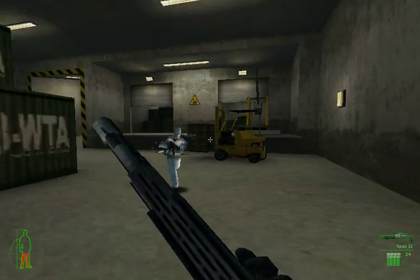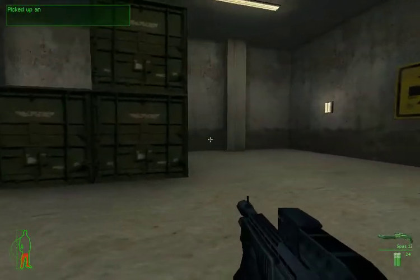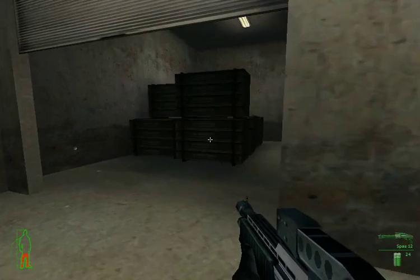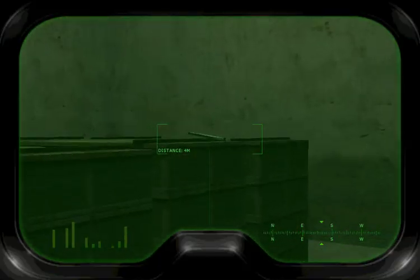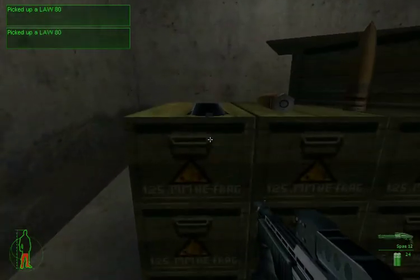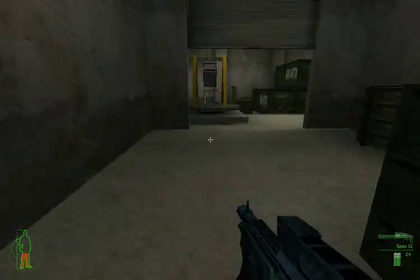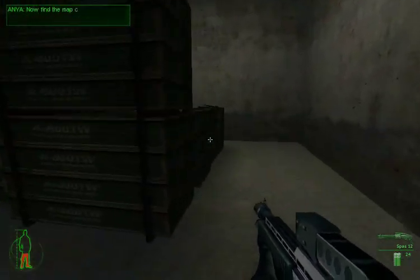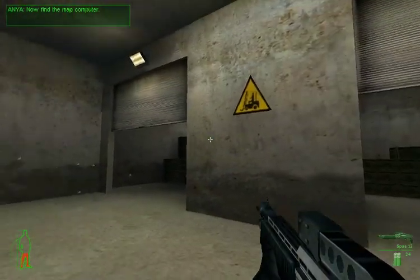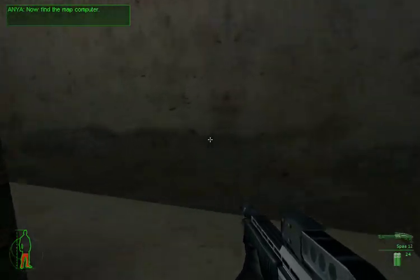Into the ammo storage — we've got a couple of guys, not really much of a problem. Just make sure there's no one else hiding around. We've got two rooms up here. Inside this one we've got the map computer — we'll not pick that up yet, we'll come back to that in a moment. Inside this room we've got a LAW, which is handy, and some sort of homing beacon thing. We'll end up using that later on to take out the air defences, so we'll grab it now. Anya tells us we need to pick up the map computer. Yes Anya, I heard you — pick up the map computer. You may have guessed there's a bug: if you pick up the beacon first, Anya will tell you to pick up the map computer over and over and over again, and she won't stop until we do.